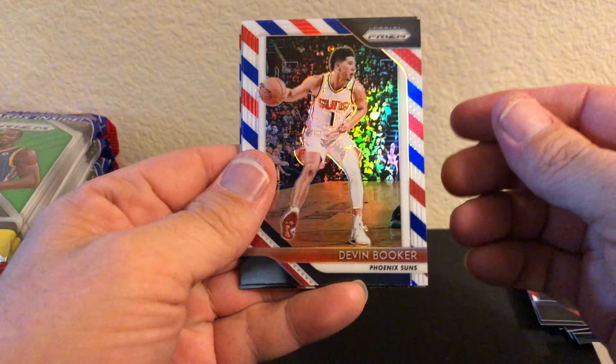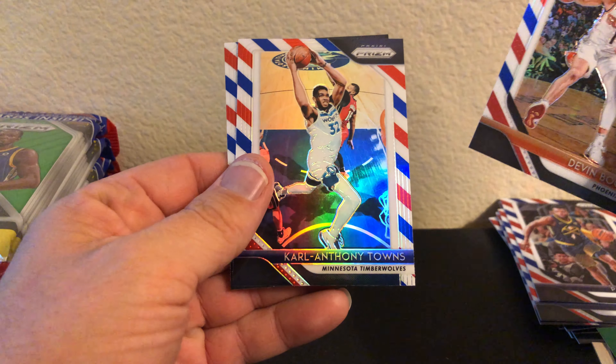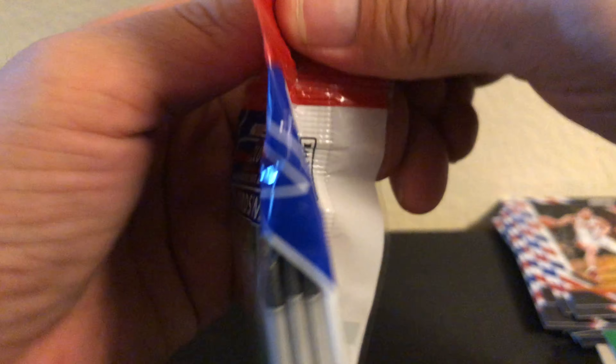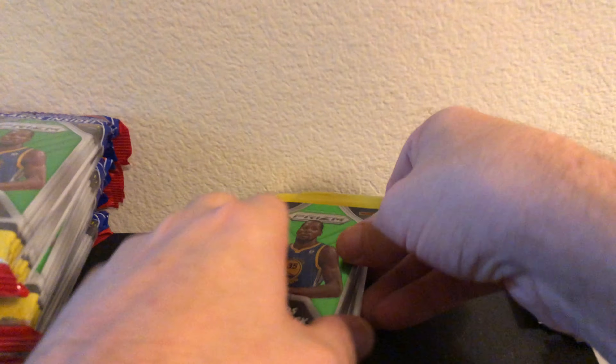Alright, what do we got? Devin Booker, Carl Anthony Towns, and D'Angelo Russell. I'm stoked - I'm super happy with getting that Luka. Beggars can't be choosers, I'll take it.